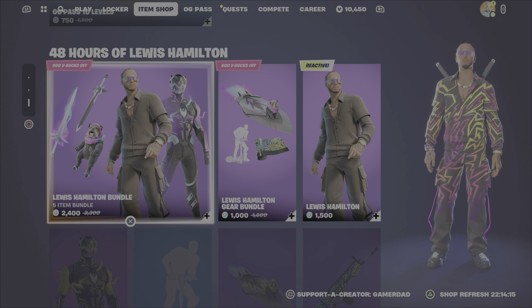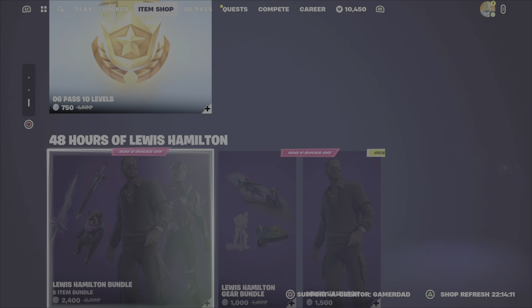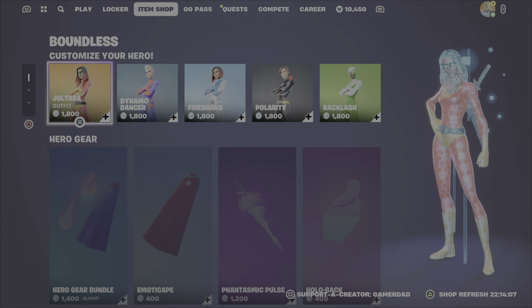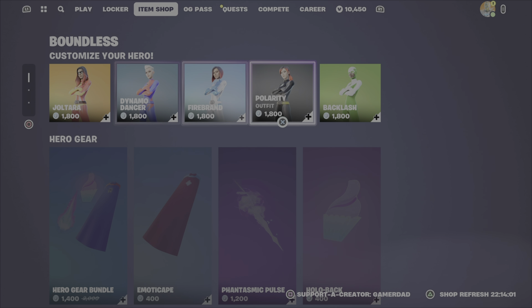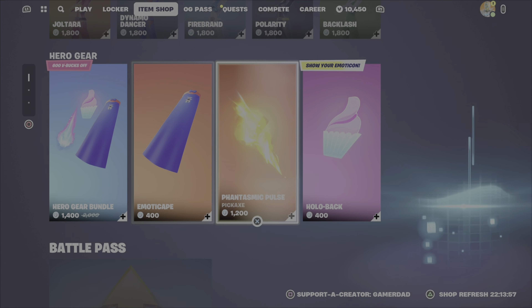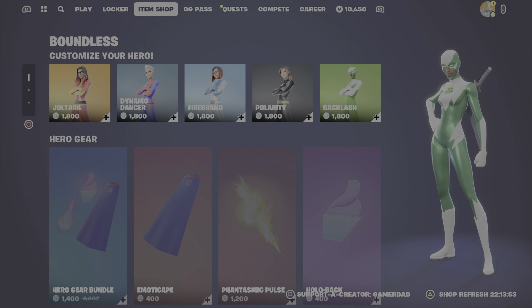Also, the Lewis Hamilton Outfit Bundles — those items are all still here, so get them while you can. In terms of my favorite additions to the item shop this evening, I think the Customizer Hero stuff is pretty decent. Interesting that I don't actually see the male versions there — I know we saw them, but they kind of go off onto another page. But those outfits are pretty cool.